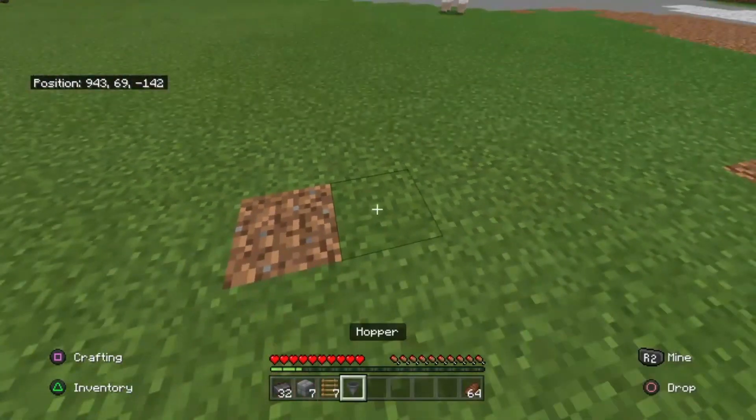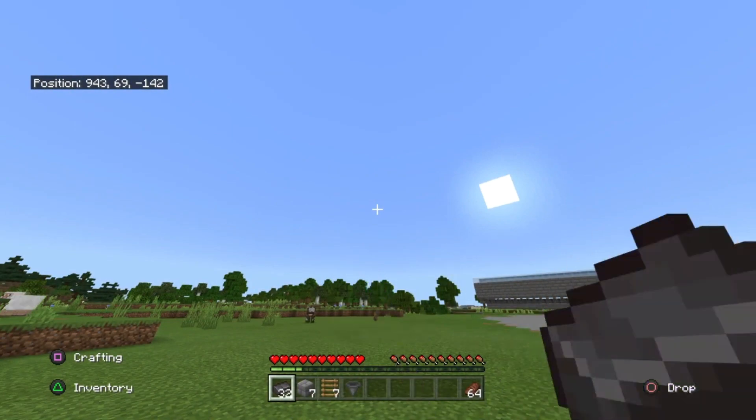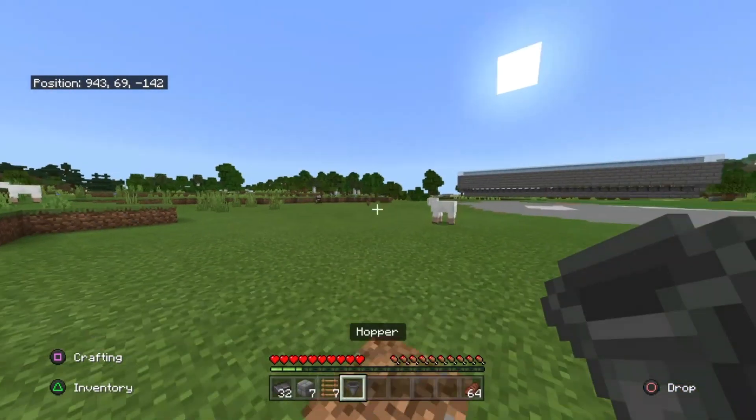In today's StellarCraft video, I'm going to be teaching you another easy duplication glitch that will allow you to turn 32 items into a stack. All you're going to need is 7 blocks, 7 ladders, and a hopper.